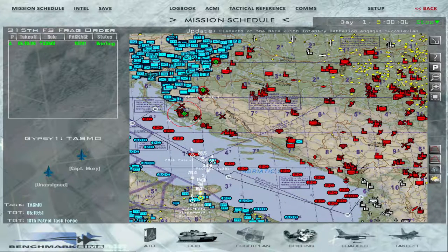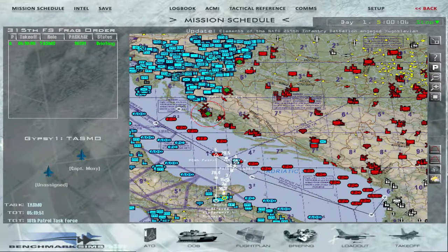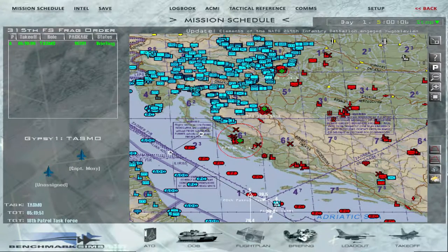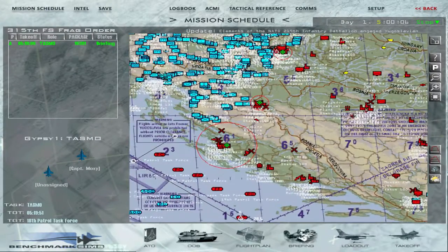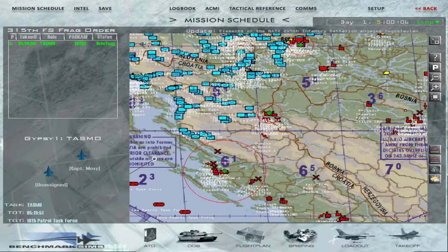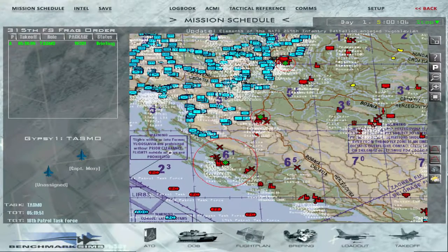In contrast to the previous campaign, this one sees the Serbs advancing towards the West, actually invading Bosnia and also invading Croatia. They managed to take Zagreb and key cities in Croatia as well. Not all of Croatia is occupied, but it's pretty close to being so, and we need to act appropriately.